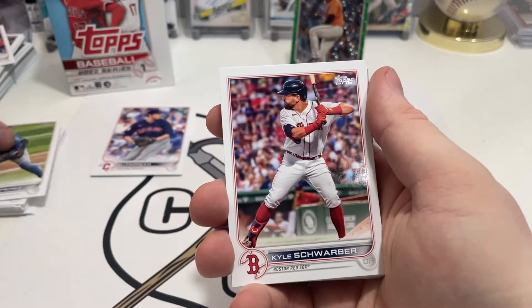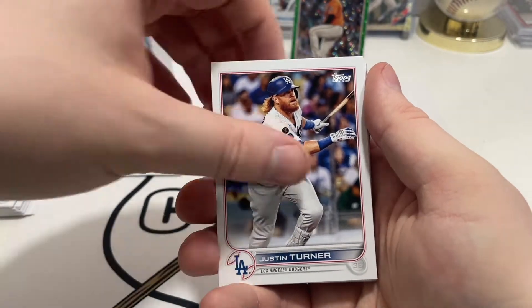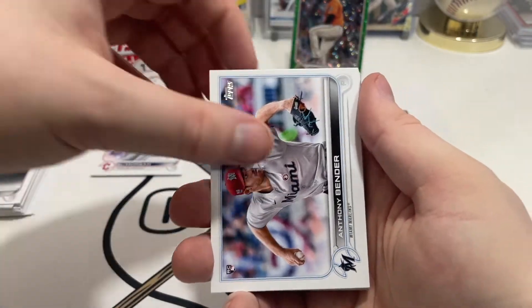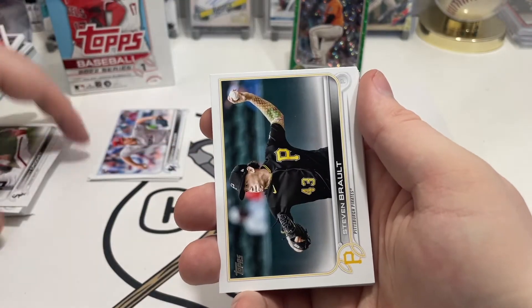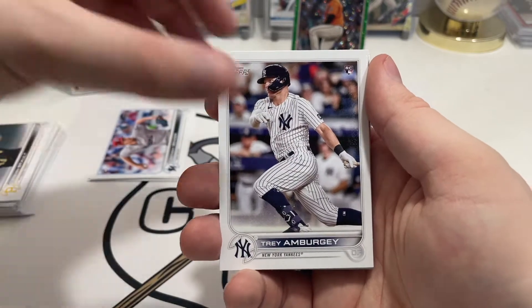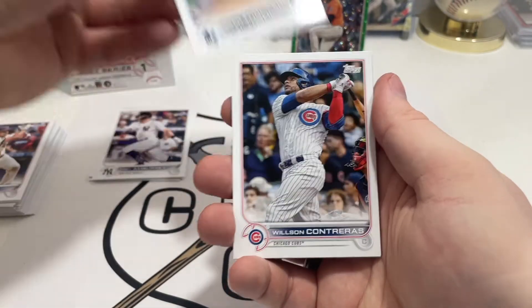Salvador Perez. I'm not saying they're going to win the whole series or something, but Kyle Schwarber, Justin Turner, Dom Nunez. We got Anthony Bender rookie card, Garrett Crochet, Steven Brault, Trey Amburgey rookie card. Then we have JT Realmuto, Zach Thompson rookie card, Wilson Contreras, Ryan Weathers.